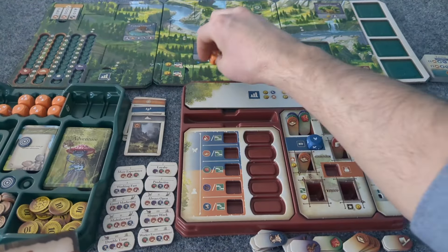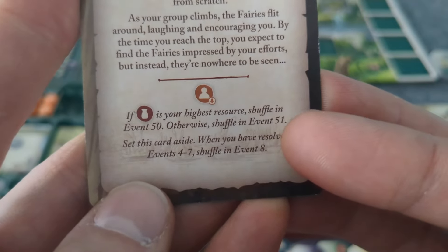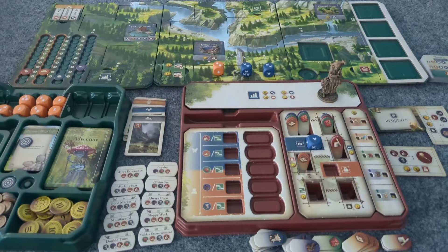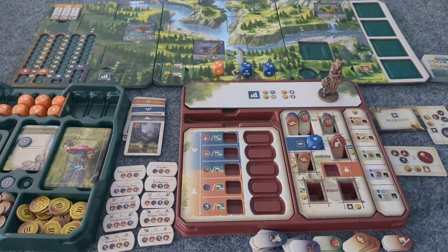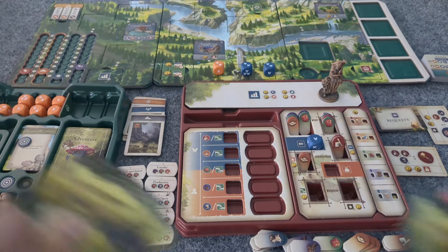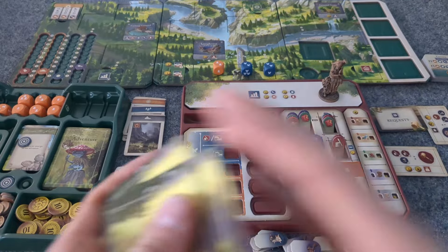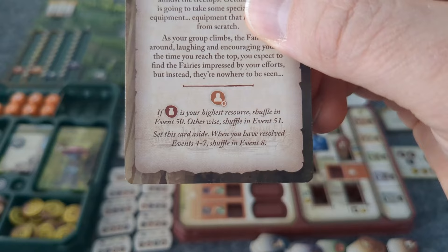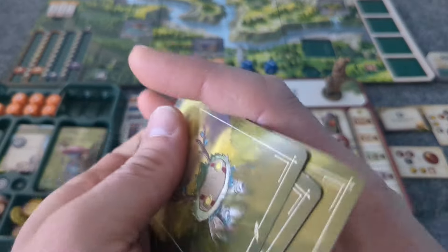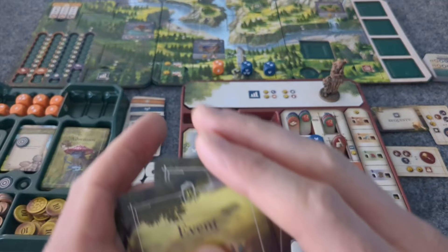Decrease a worker die by one. If culture is your highest resource — it is not, food is. Shuffle in event 51. Otherwise shuffle in event 51. Done. Let's get to number 51. And 4 to 7 are done so let's also put in event 8. A few events going on. And we stop at 47. Done. Now we're done with those.